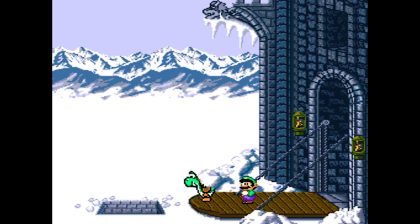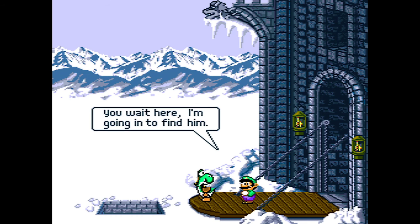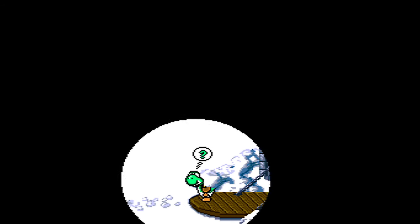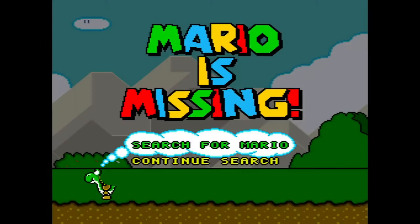Glad you could drop in — Mario's dropping in alright. You wait here, I'm going in to find him. Why does it look like Yoshi's missing the back of his head? Maybe he actually is, because you don't know what's going on. Search for Mario, I guess.